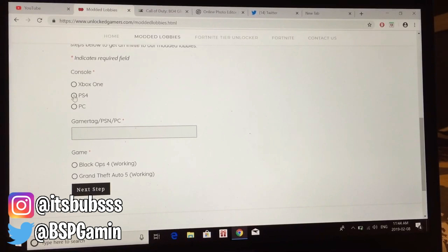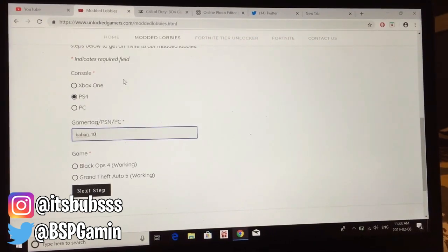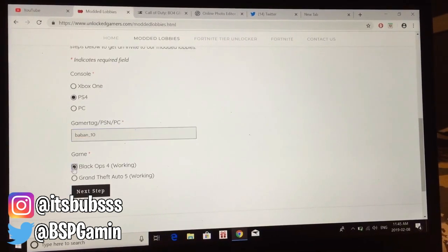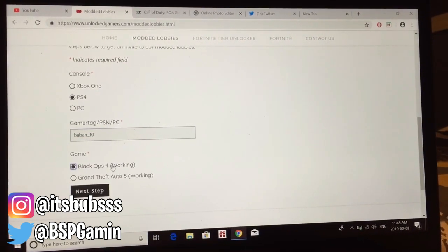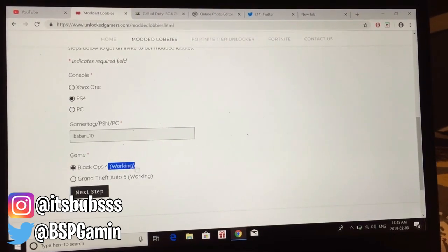Just click on the modded lobbies tab on the top and fill out your information. Sometimes the game might not be there or it might say 'not working' next to it — just wait a couple days and keep checking when it's gonna be available again. Luckily the BO4 modded lobbies are working right now, so after you're done with that just click next step.